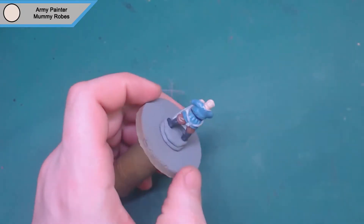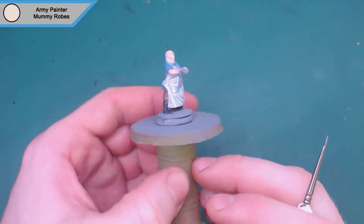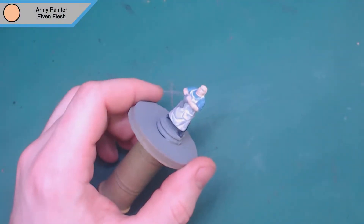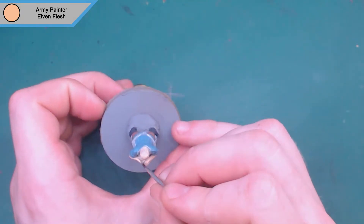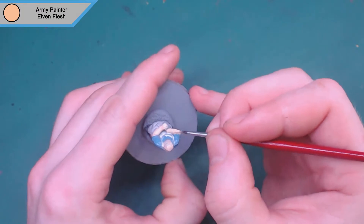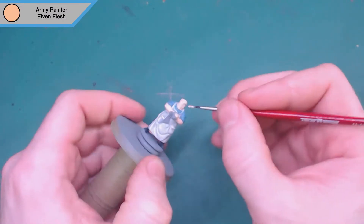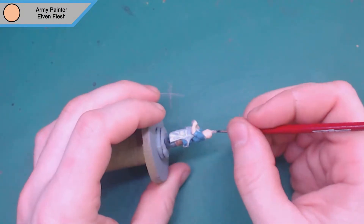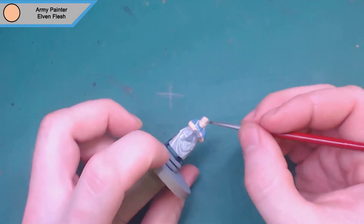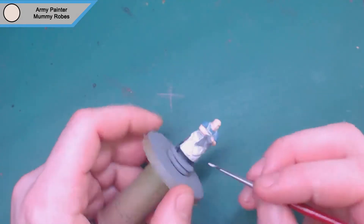We come back later with wolf gray to fix up any paint spread, and that'll be it for mummy robes for the first coat. Then we go back to elven flesh just to touch up the skin, as it needed a second coat to make it a solid color. It's going to be washed anyway so it's not essential, but I like to have all my base layers nice and solid so none of that gray primer pokes through. Gray primer is cheap and paint sticks to it really well.